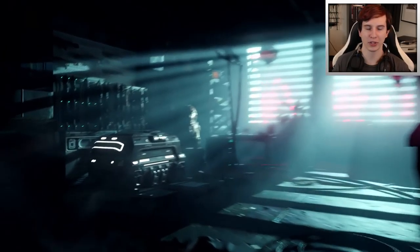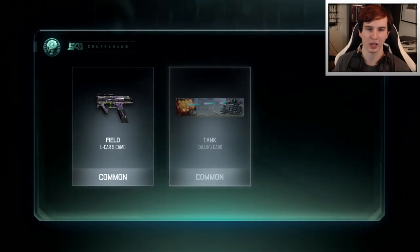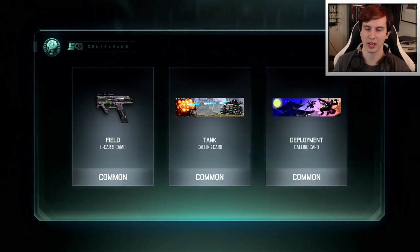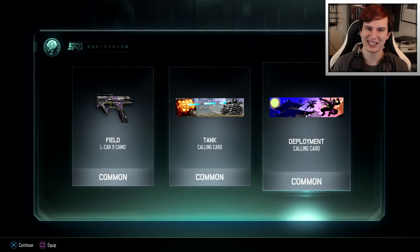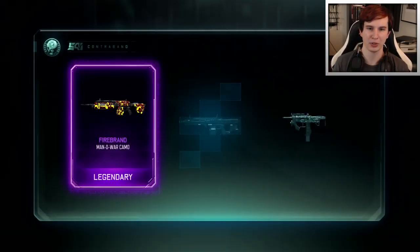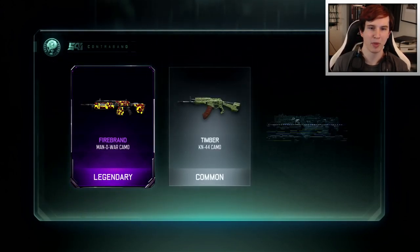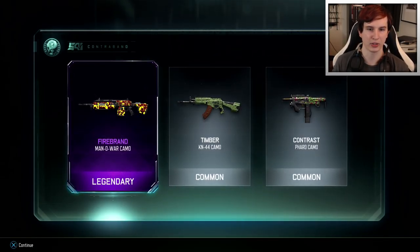Let's go back to the black market. Fourteen supply drops to go. Field cam, Elkar 9, tank calling card, deployment calling card with all the ninjas. Not really feeling it. Legendary - Men of War camo Firebrand. That is gonna be nice. Firebrand Man of War camo. We'll go check that out right now. This one kind of looks weird. I'm not so sure about this one - it looks like somebody threw up neon Play-Doh all over my gun. Says legendary, but not really feeling this one. That was not worth.